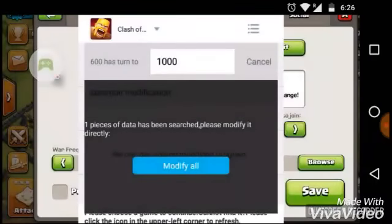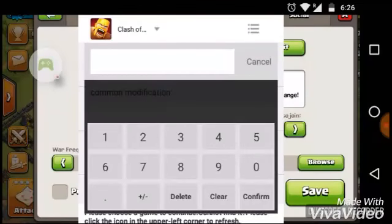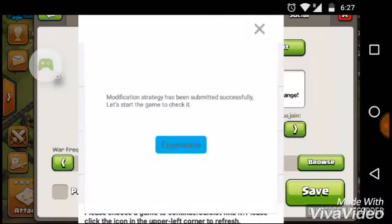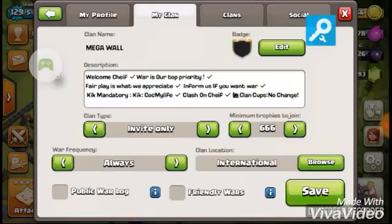Now it says one piece of data has been found. Please modify directly. Click on Modify All and change to any number — I was changing it to 666. Click on Confirm. Modification strategy has been submitted successfully, and you can see that it has been changed to 666.